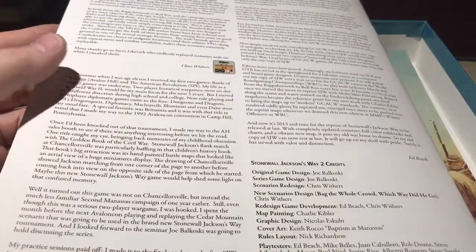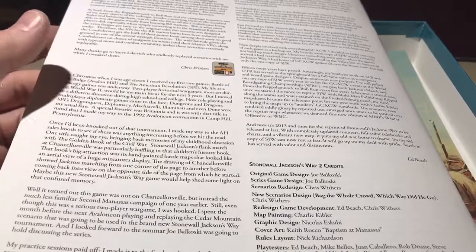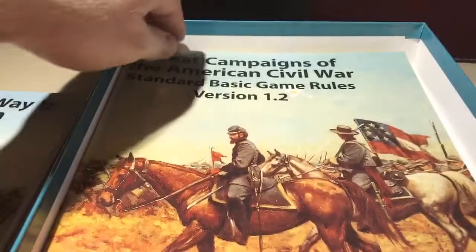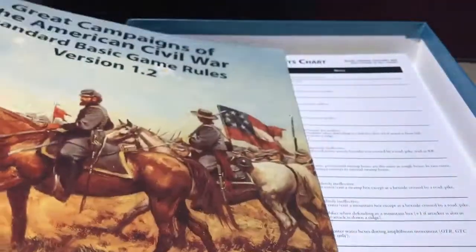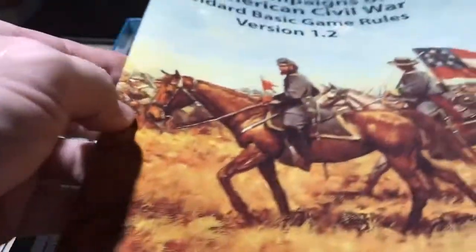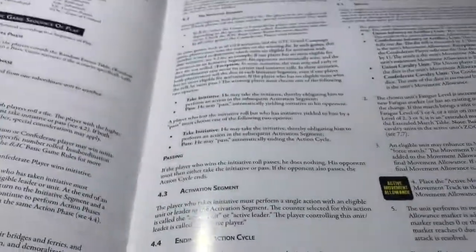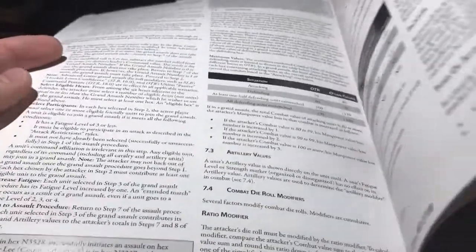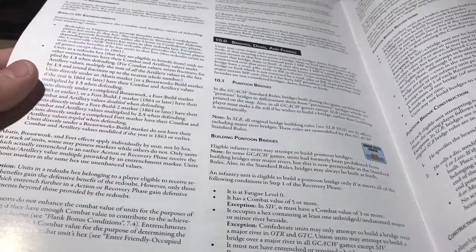You'll pay somewhere between $70 to $80, if you can find it. Here's the standard basic game rules, as opposed to basic basic or standard standard — these are standard basic, and I'll probably be using these more than anything else. It's all glossy print, updated with today's modern conventions, and not too thick — about 27 pages.